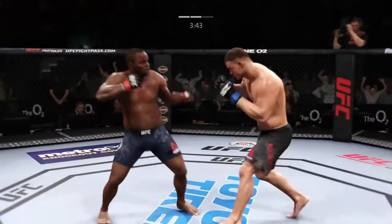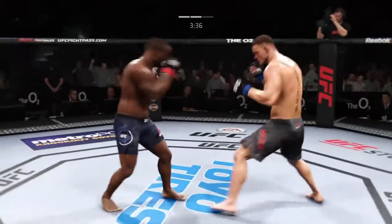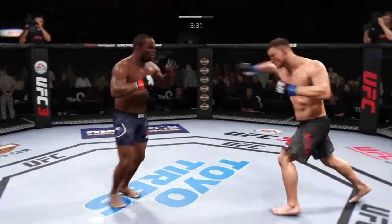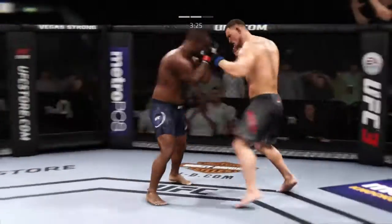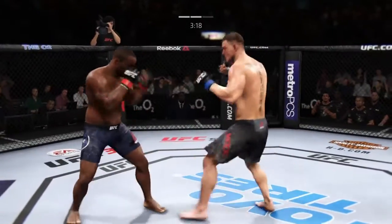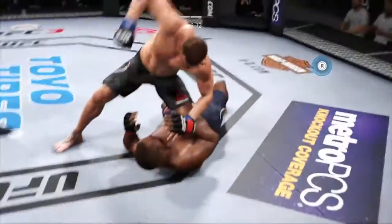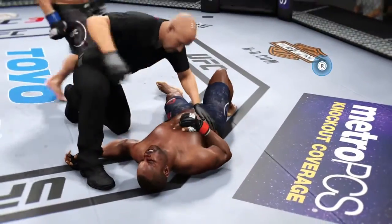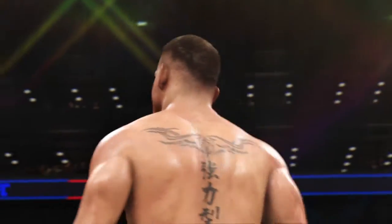Make him miss that jab and then block that hook. He has landed some good shots, but nothing really in terms of multi-shot combinations — and perhaps that's why his opponent is still standing. Maybe at this point he can change up the power with which he throws some of these strikes. I think he gave up — that's going to do it. Just way too overaggressive with DC.